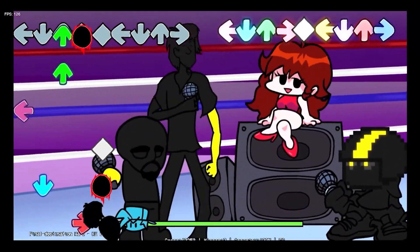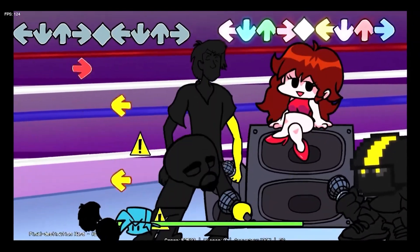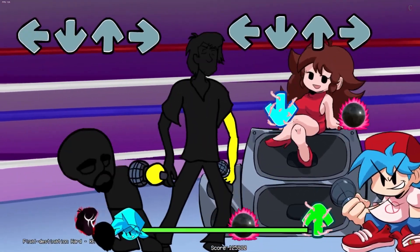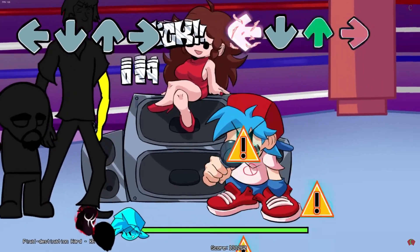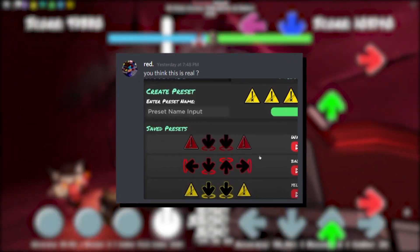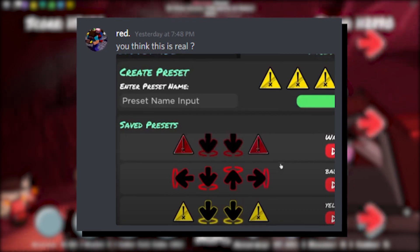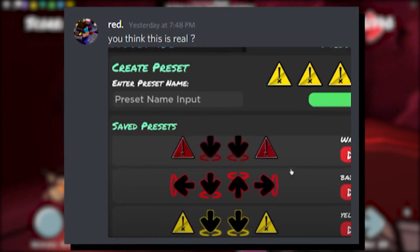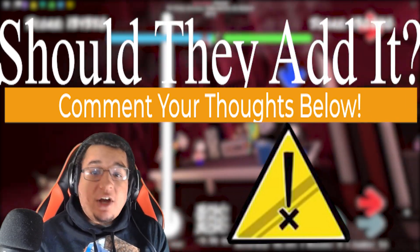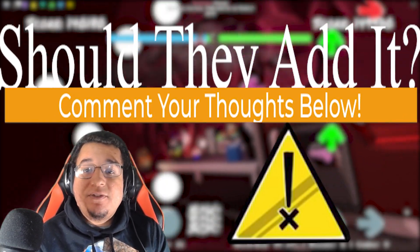That is actually big news and a big leak. There are many FNF community songs that feature these caution notes — such as Final Destination and its God versions which have a ton of caution notes. These notes will make things a lot harder and will provide Funky Friday experts with the ultimate challenge. Definitely more focus is being added into mechanics. What do you guys think — should Funky Friday add these caution note mechanics, or is it going to be too much for the average player? Let us know in the comments.